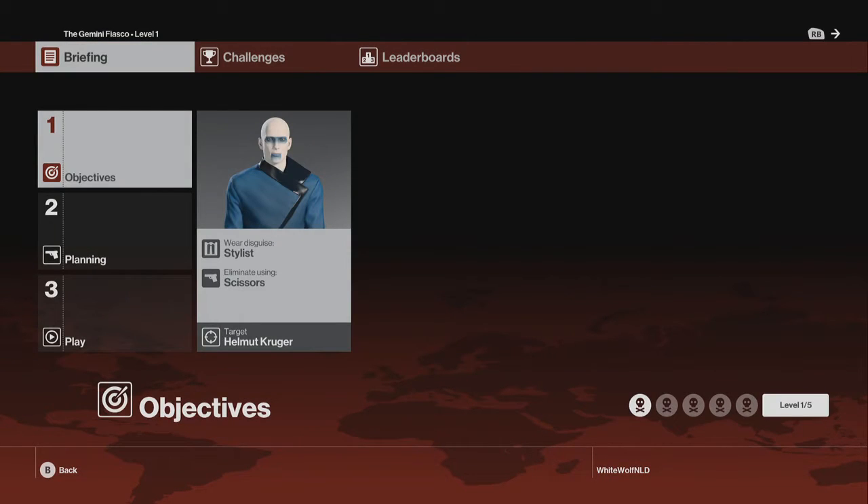What's up YouTube, I'm your boy WhiteWolfNLD and today I'm showing you some footage of the first escalation mission from Helmut Kruger. As you can see, we have to kill Helmut Kruger using scissors in the disguise of a stylist. I'm gonna show you my setup because I like to have alternative plans in case this will not work.